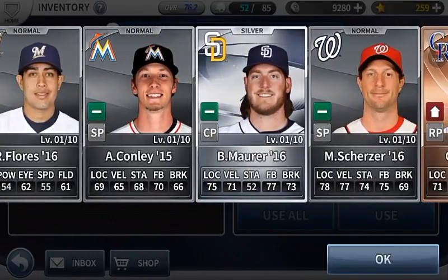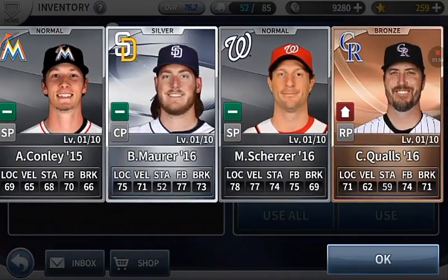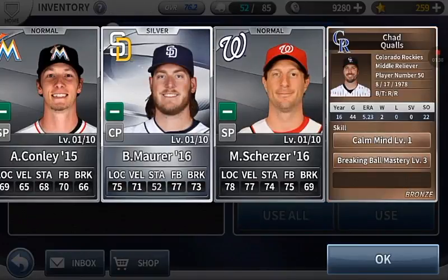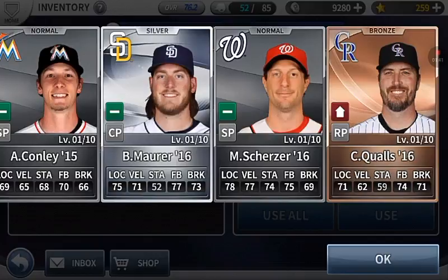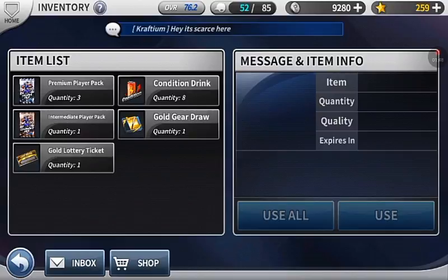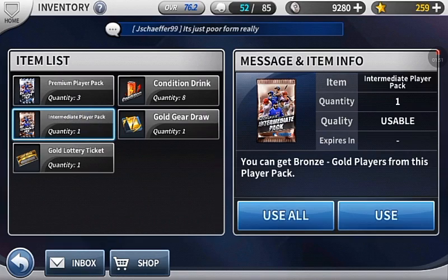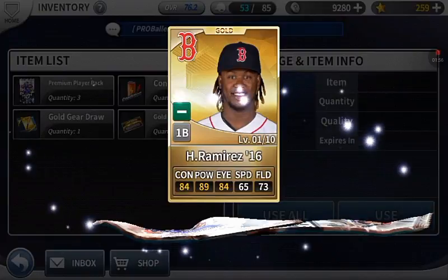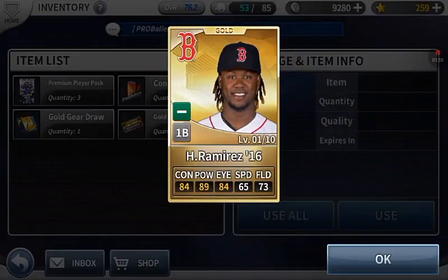We get a silver closer, which is good — we've already got Max Scherzer and Chad Walls right there, so that was good especially since I needed a new closer pitcher. I'll go with the intermediate pack and we do get a gold Hanley Ramirez, so that was a really good pull for that intermediate pack.